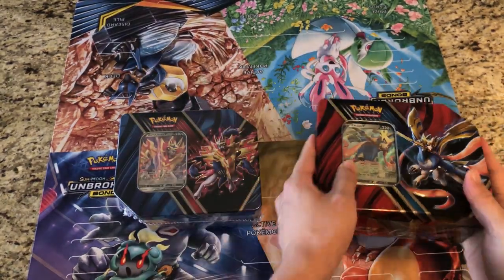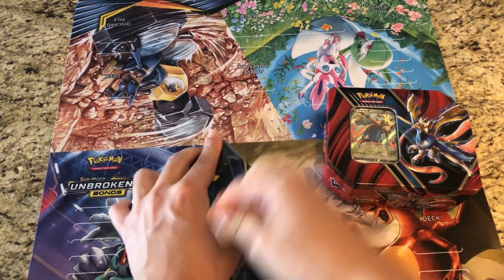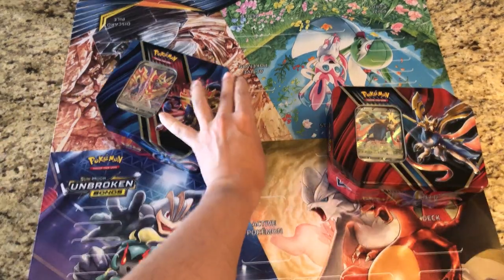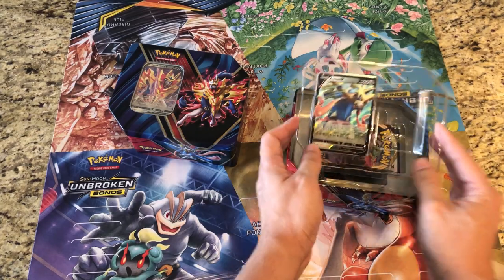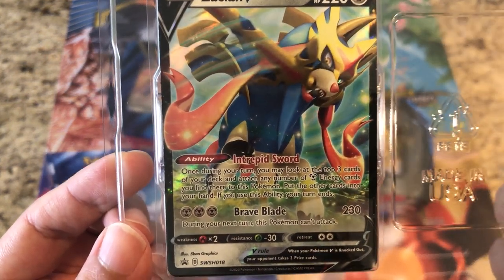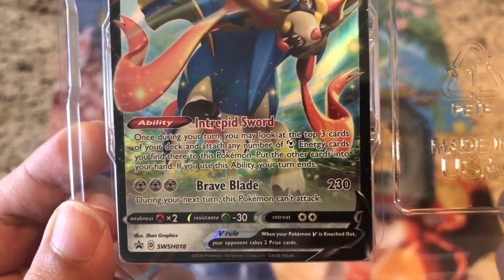We'll let it be a little surprise. We'll take off the plastic first on both of them and see what we're going to get. The Zacian tin does go for a little bit more than the Zamazenta, and that's because of the playability of Zacian — popular card. There is the promo: Intrepid Sword — once during your turn you may look at the top three cards of your deck and attach any number of Steel Energy cards you find there to this Pokemon.